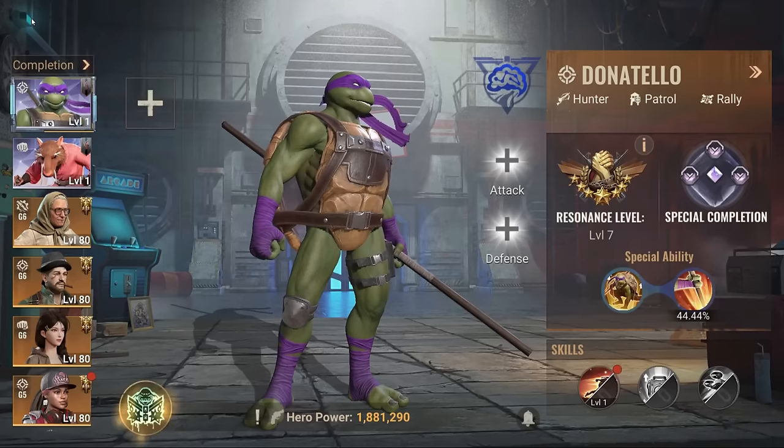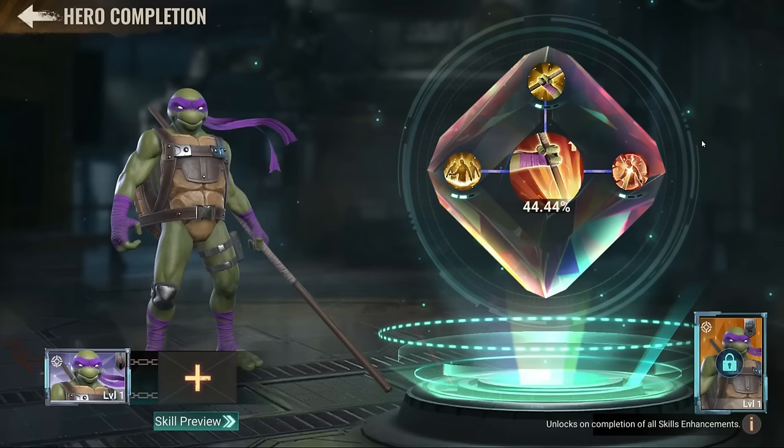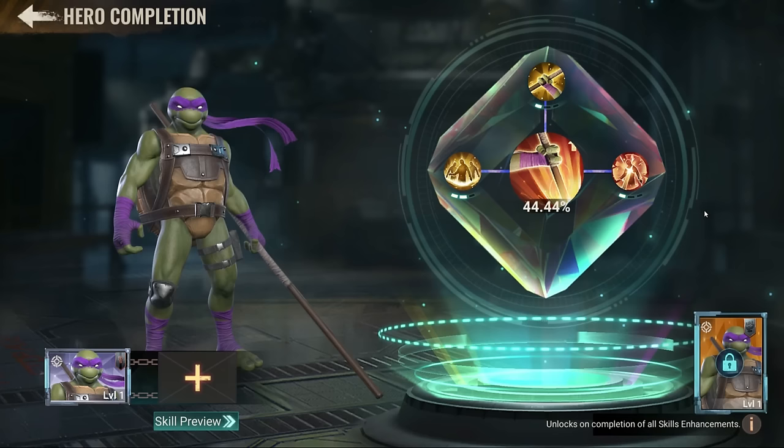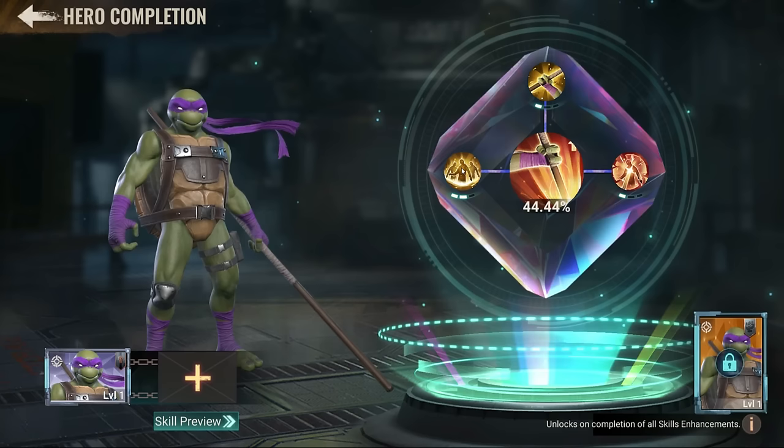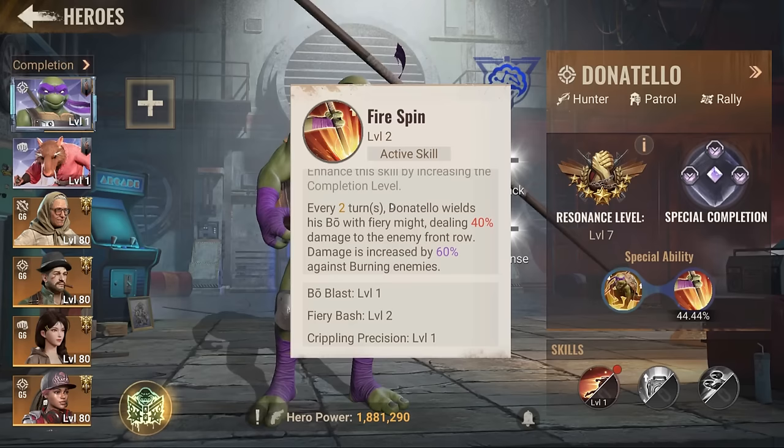Now let's discuss the skills and why you see me not upgrading anything. If you're going to use anything related to burn — meaning a tempest that has fire on it — then this skill would work. This skill would also work as they are related to each other; they're going to do more damage if the enemy is burning. Otherwise it's again pointless.